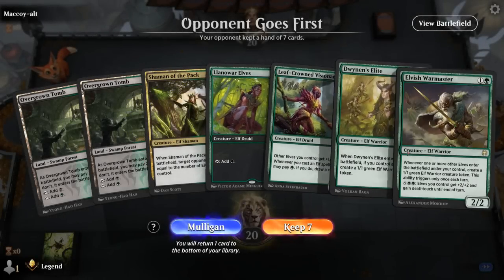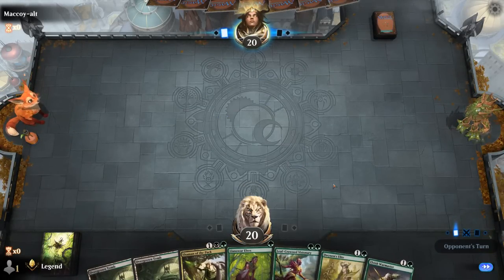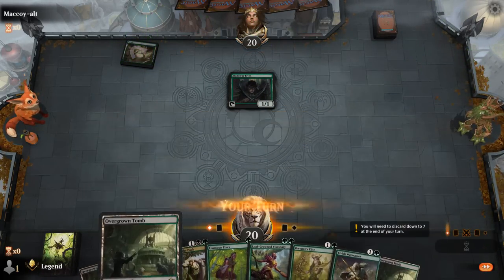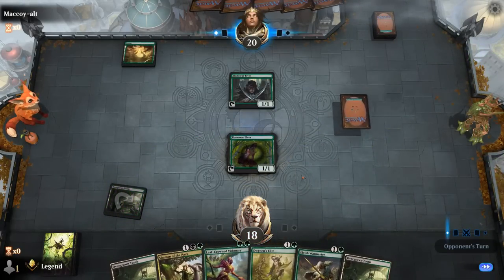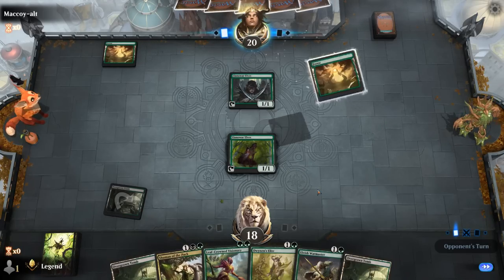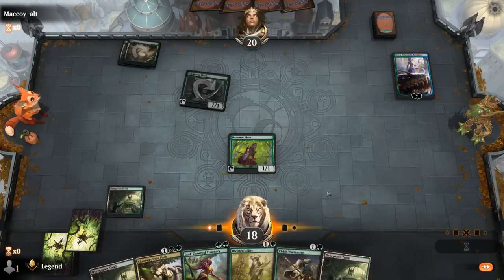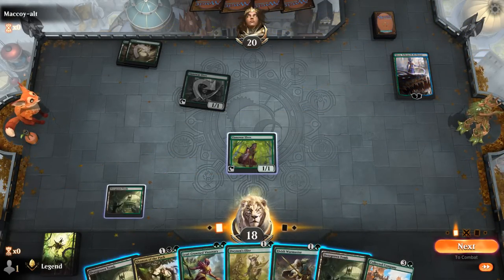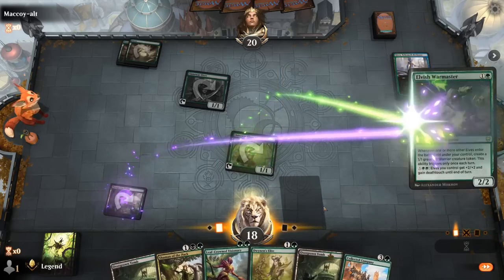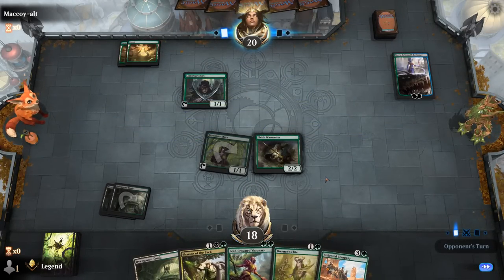Game 3: We're on the draw with a keepable hand. Llanowar Elves can hopefully find another one-drop to play alongside Warmaster on turn two. Opponent also has green mana and Llanowar Elves on one — they could be on a green devotion strategy, which the elf deck can potentially overpower by going wide and draining with Shaman. And there's Kiora, so devotion is confirmed. Opponent's off to a good start, but we don't have to fear removal in this matchup, so we play Warmaster to start assembling an army of tokens.